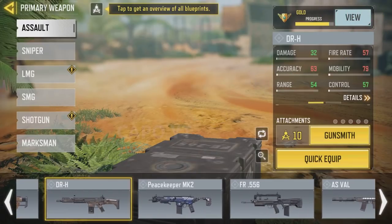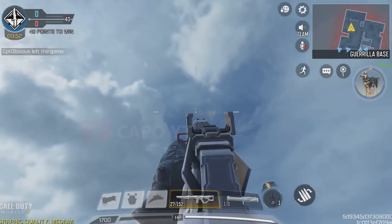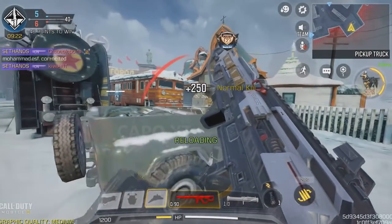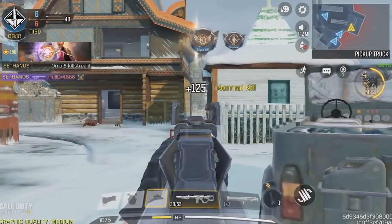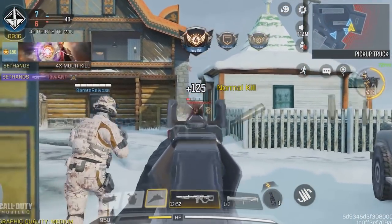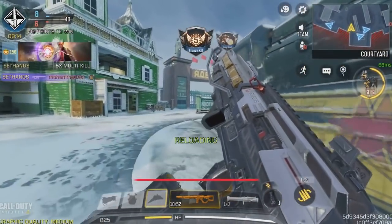The DRH Cybersecurity is the only DRH skin which has an inbuilt red dot. The sight is extremely accurate as well — you will not miss your target even if your enemy goes sideways. That is the reason why DRH Cybersecurity is the best DRH skin in the game right now.